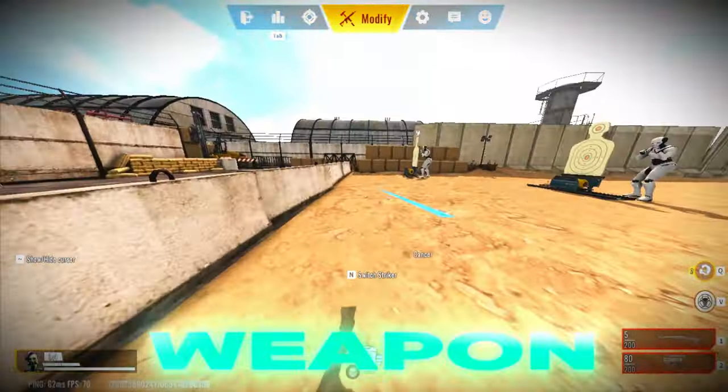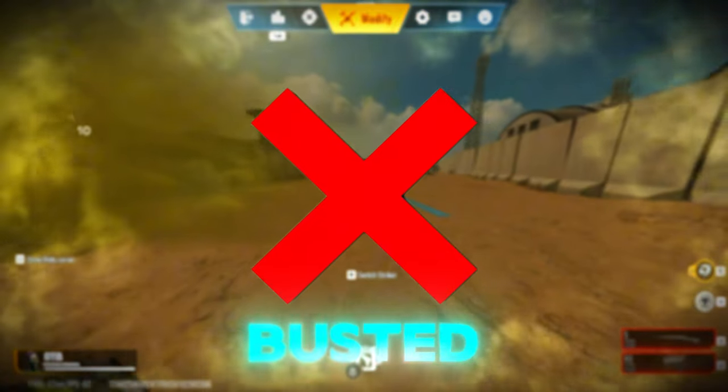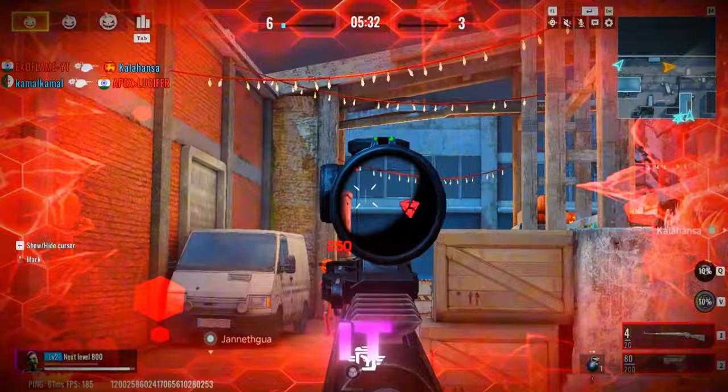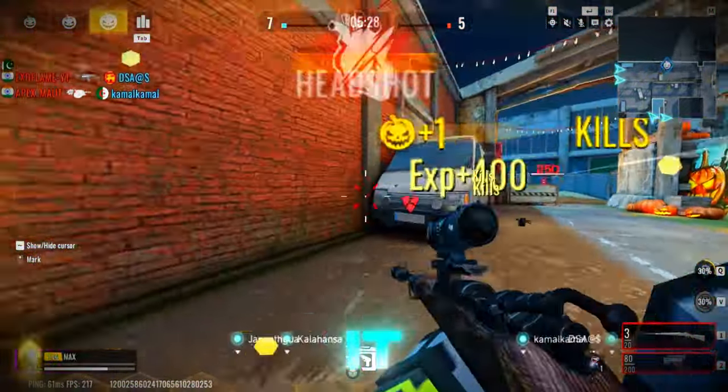Turns out you can't inspect your weapon when you're out of ammo. We tried it with the Karn 98 — busted. The second you try to inspect it, the gun starts reloading automatically. You can't stop it, no matter what you do.